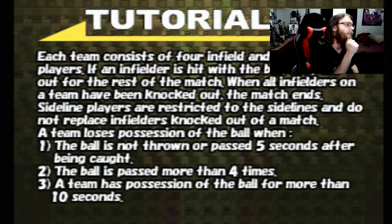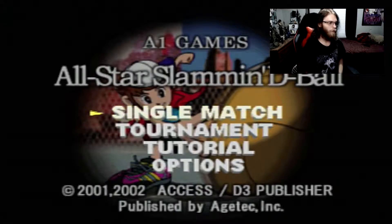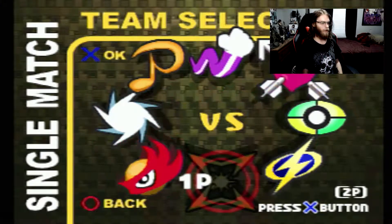Oh my god, there's just five pages of this. Four infielders, three sideline players — if an infielder is hit with the ball they're out for the rest of the match. When all infielders are out, the team is knocked out. Sideline players are restricted to the sidelines and do not replace knocked-out infielders. A team loses possession of the ball when... are there multiple balls or just one?